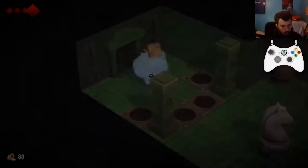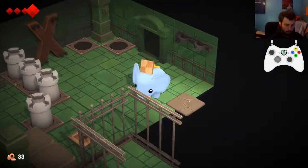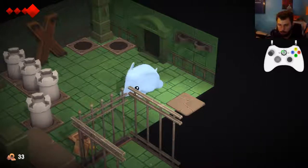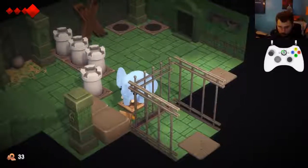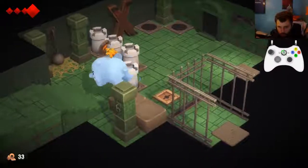Just bail on it. Go to this door, leave this door, hold left, down, throw it. Should throw roughly around here. Then you can go up here with your key. Grab the key and then we keep going.